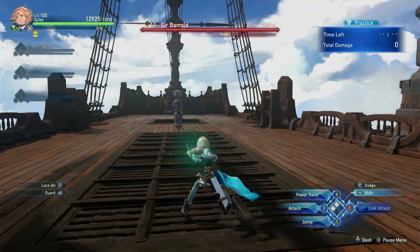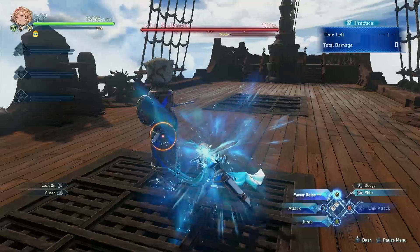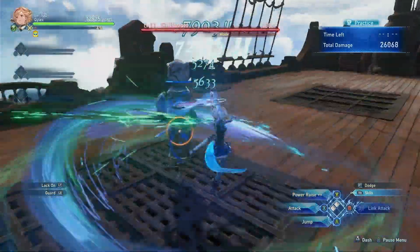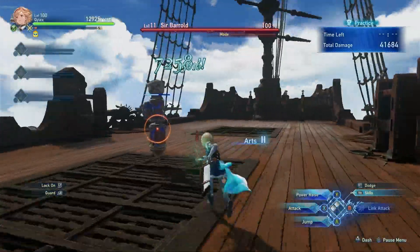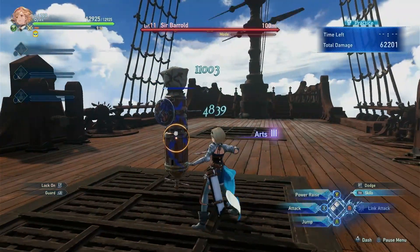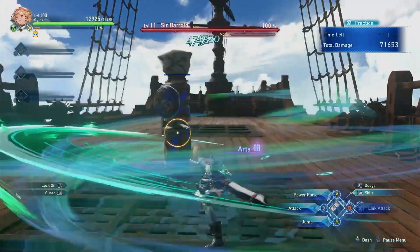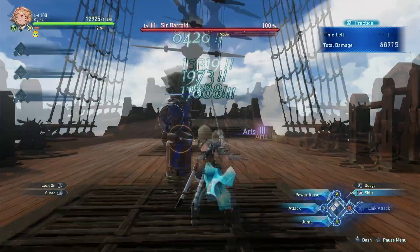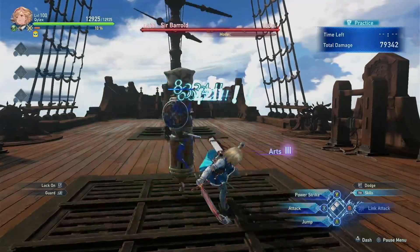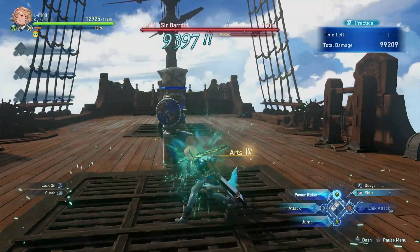Another unique mechanic for the MC is that they can use charge attacks. The MC's secondary attack is a chargeable attack that can be charged up to 2 levels, which can be distinguished by the plus sign on your ability name or the flashing light on your blade. Both charge 1 and charge 2 give 1 stack of Arts Combo. Your charge attack can be chained after your combo finishers, which can be useful to sweep in a powerful charge attack with faster charging time.